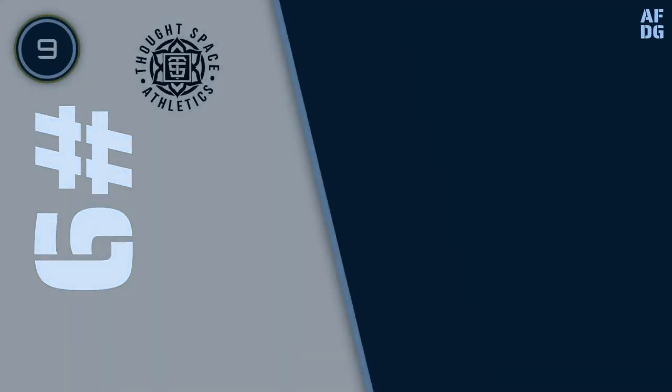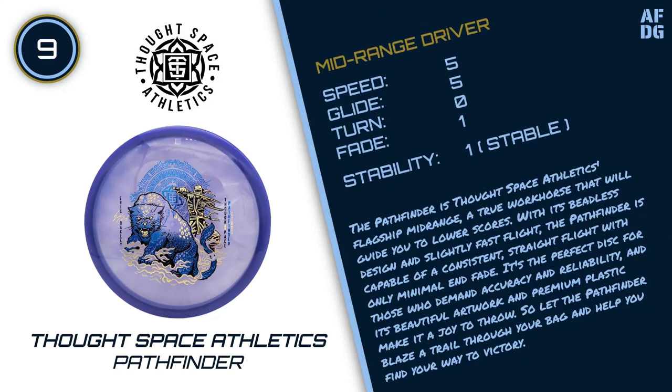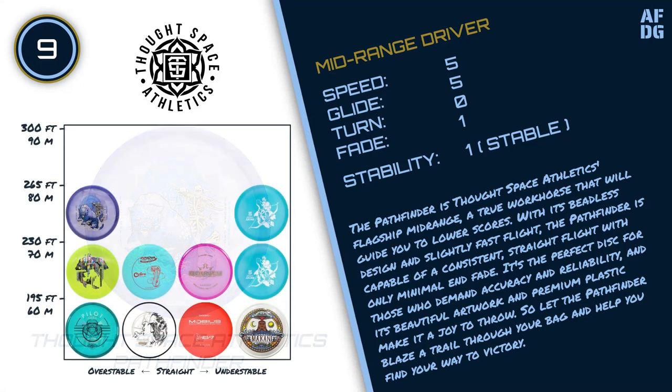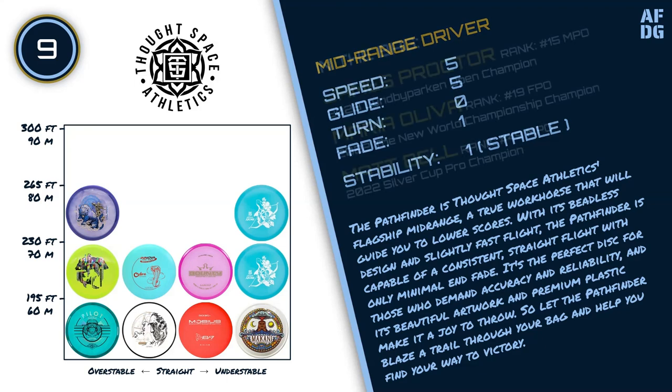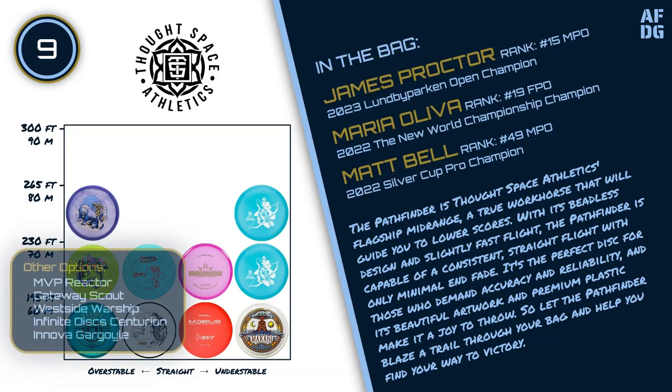Number 9: Thought Space Athletics Pathfinder. The Pathfinder is Thought Space Athletics' flagship mid-range, a true workhorse that will guide you to lower scores. With its beadless design and slightly fast flight, the Pathfinder is capable of a consistent, straight flight with only minimal end fade. It's the perfect disc for those who demand accuracy and reliability, and its beautiful artwork and premium plastic make it a joy to throw.